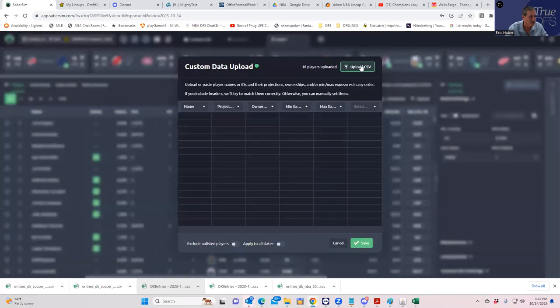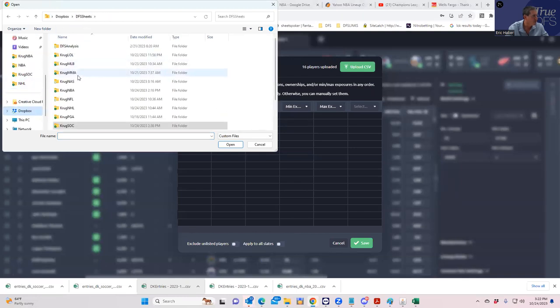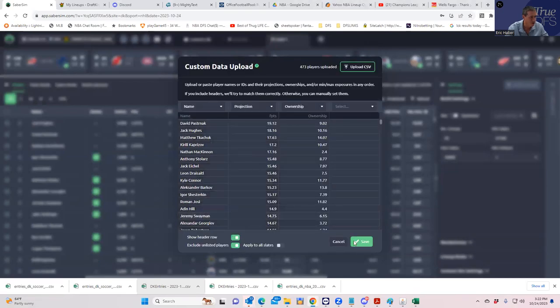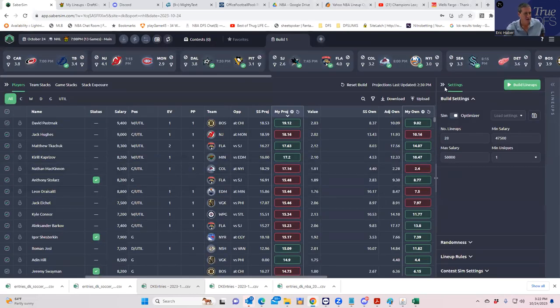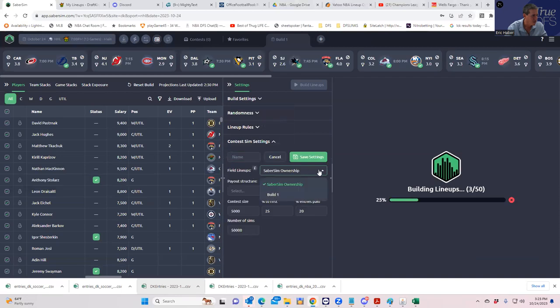Moving to Sabersim, we'll upload the current projections. Let's first build lineups — we'll build 50 lineups just to give it something to do. Then we'll look at the contest sim. For some sports Sabersim actually gives you a choice of the actual contest in the sim, but it looks like it didn't do that yet for hockey — so we'll have to fill that in manually.